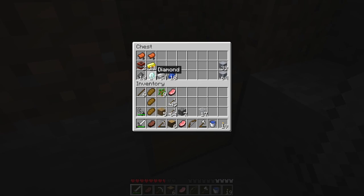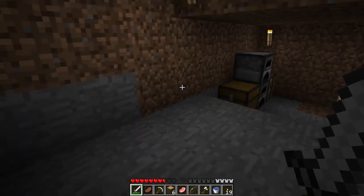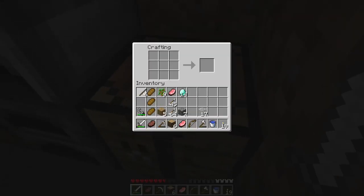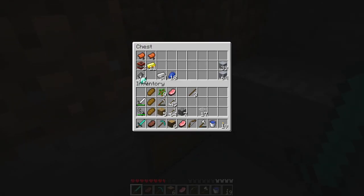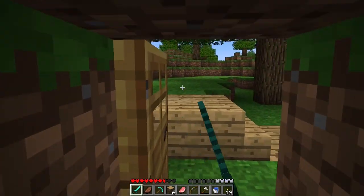But look at what I got. We already had one, but 13 diamonds. I almost lost all of it to a creeper, but 13 diamonds. So you know what I'm going to do? I am going to make a sword, I am going to make a diamond pickaxe, and the last ones I am going to put in the chest, because I have no clue what to do with them at the moment.